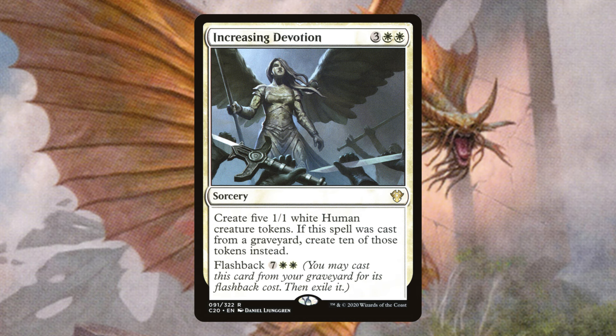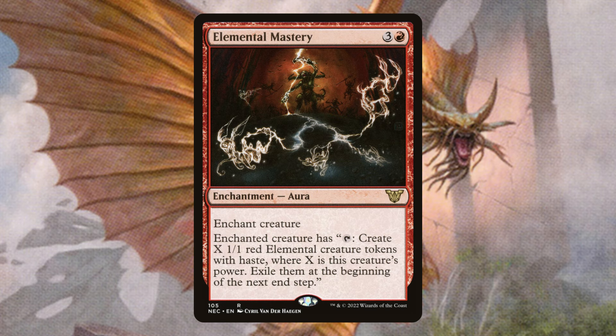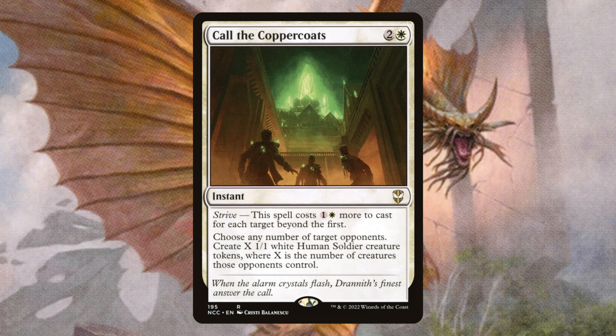Increasing Devotion — 5 mana for 5 creatures is not that bad, and late game when we have an abundance of mana, we can just throw 10 creatures onto the battlefield, and 10 is kind of at that number where if we have the right things on the battlefield, we are just going to kill our opponents. Elemental Mastery — suit this up to our biggest creature, tap it every turn, and we're just generating a free board state. Call the Coppercoats — this card has won me games. Everybody loves playing creatures in Commander, and they love playing a lot of them, so this can generate you a massive board state very quickly.